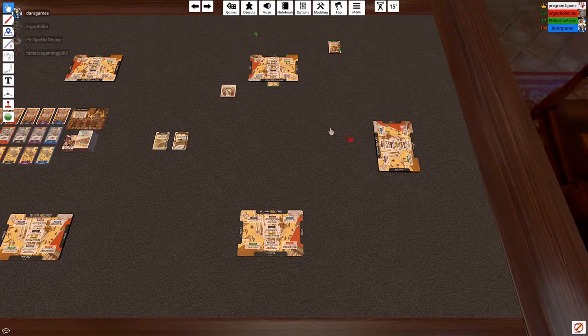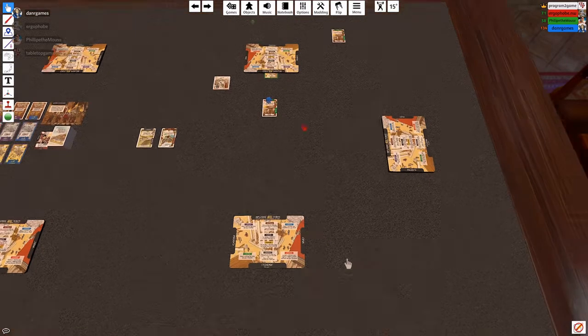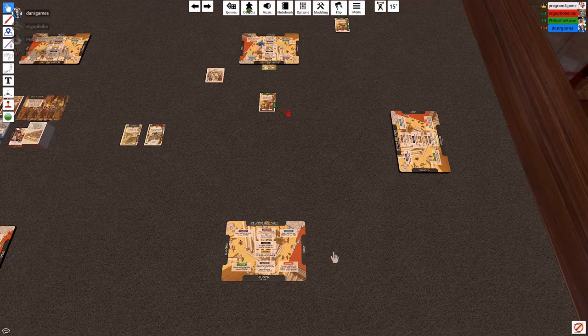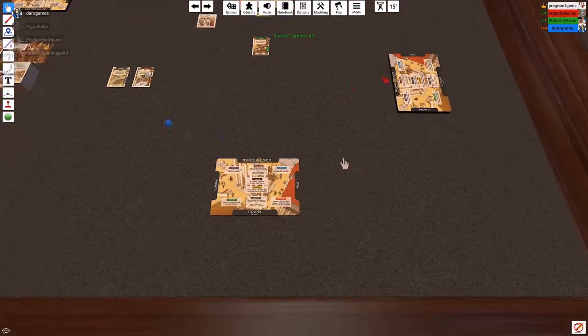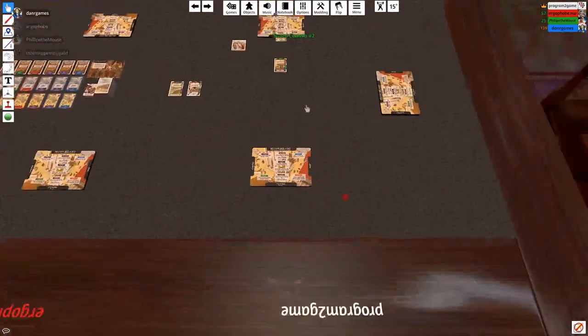While we're talking about the stockpile, let's talk about laborer. The laborer action allows you to take a resource from the pool, which is the area in the middle of the board, and take it into your stockpile. So you're claiming resources so you can build buildings or do other things with them.